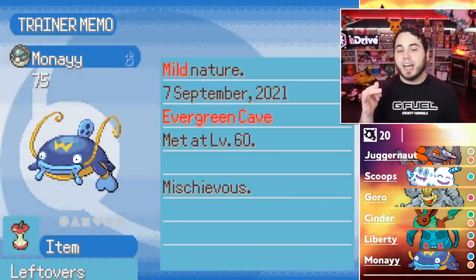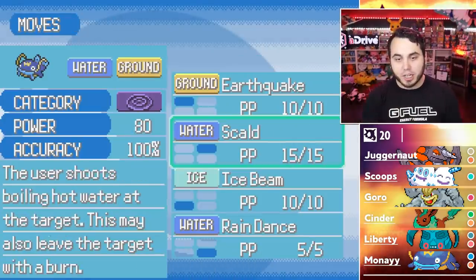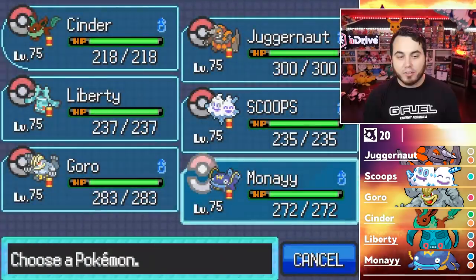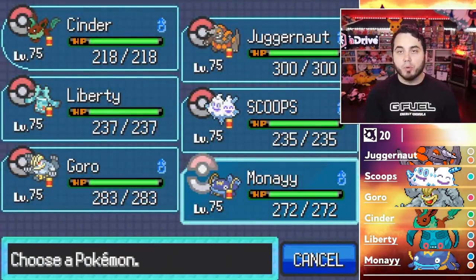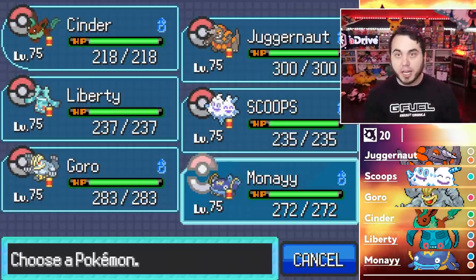I decided to add Mune to the team as well. Mune only has one weakness and a good moveset. I don't have access to TMs or different items right now because I can't leave Mt. Zerus. I know people ask about Rotom Wash or Mega Metagross, but I can't change Rotom's form or get Mega Metagross right now. After we get through this, hopefully I can use Mega Absol, Mega Mimetric, Mega Metagross, and be on a better playing field.